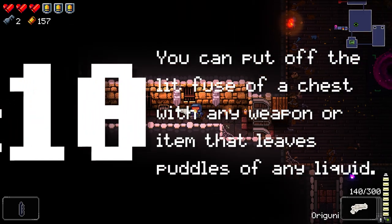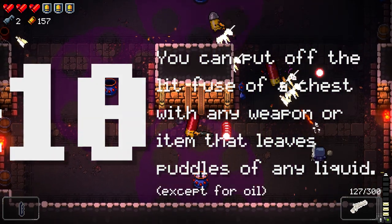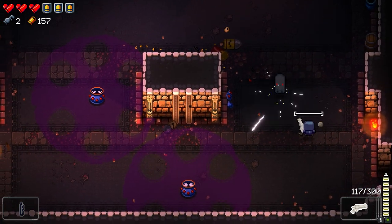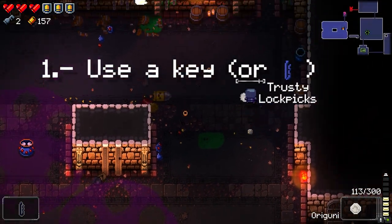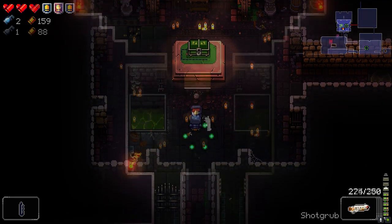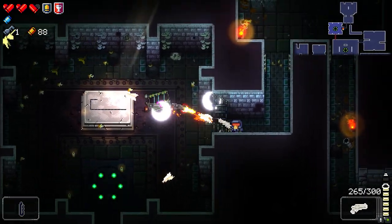Number 10: You can put out the lit fuse of a chest with any weapon or item that leaves puddles of any liquid, except for oil. In some cases, you will find a chest with a lit fuse that will cause it to blow up, destroying the item it contains — unless you: 1) open the chest with a key, or attempt to with the Pilot's trusty lockpick; 2) destroy the chest yourself; or 3) put out the fuse. Watch out though, as these can still be mimics. Letting the mimic blow up by the fuse won't drop any items.